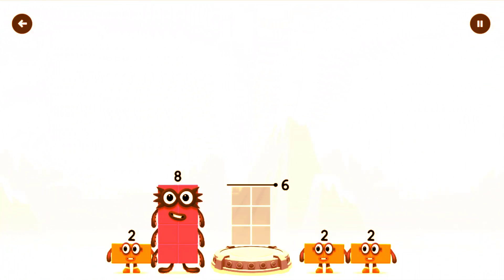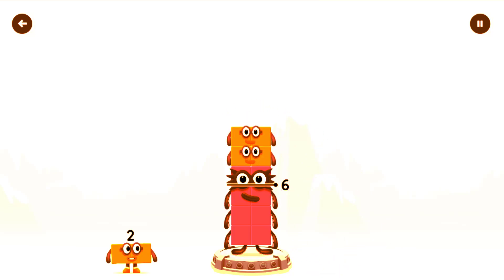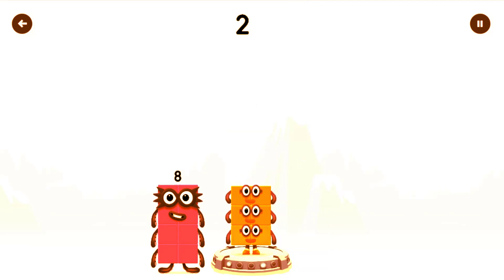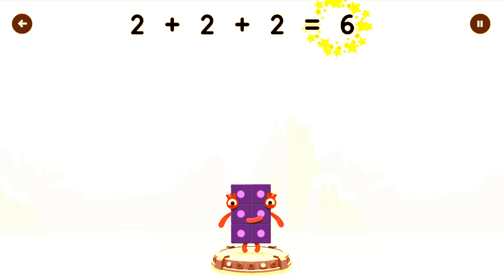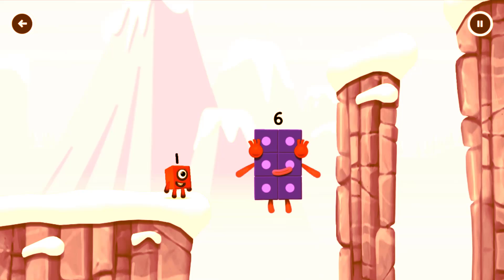Add number blocks to make 6. You've got too much! Too much, that's too much! That's right! 2 plus 2 plus 2 equals 6! Fantastic!